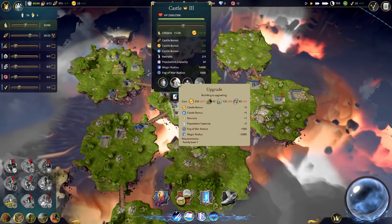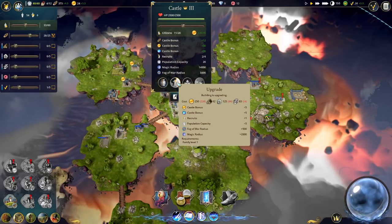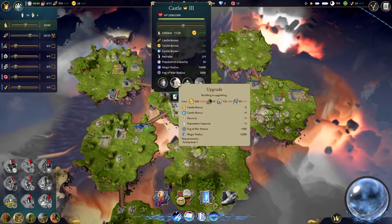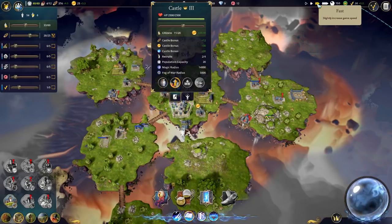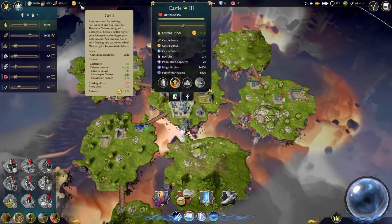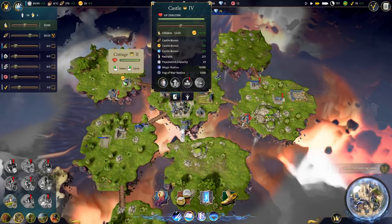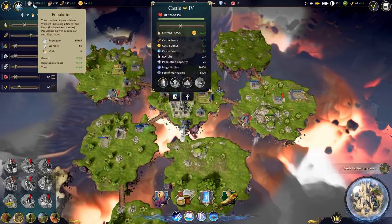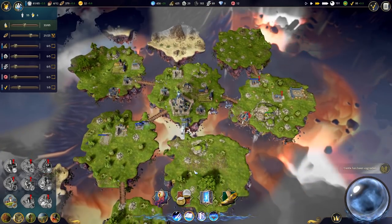It does - 5 mana and 5 gold, nice, that's awesome. However, there are going to be more people living here now which is going to unbalance all my things again. That's fine, I'll allow it. In order to upgrade this we need stone.